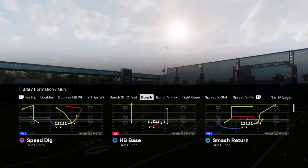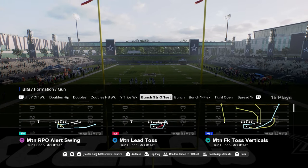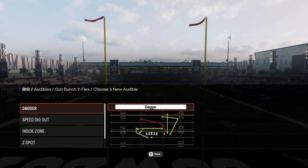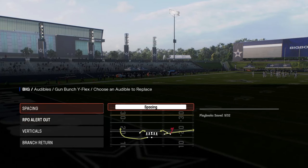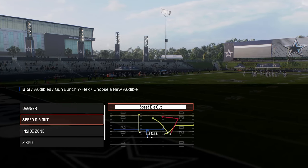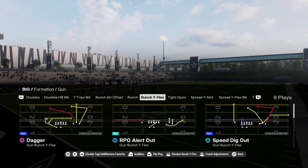I really like bunch trail a lot. If I was using this playbook, I'd base my offense out of bunch strong. You have bunch Y flex — an up-and-coming formation this year — with the RPO, verticals, and branch return. I wish we had a dig return, but dagger is fine, and we could put that in our audibles.